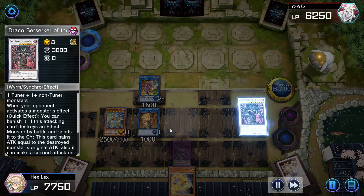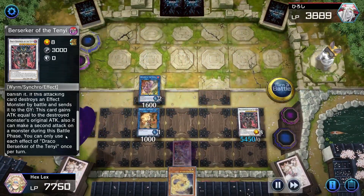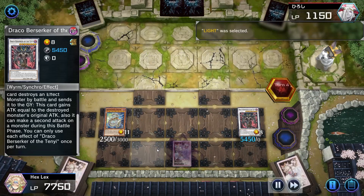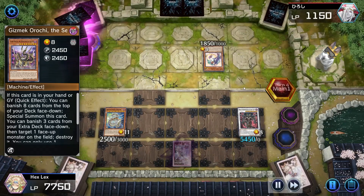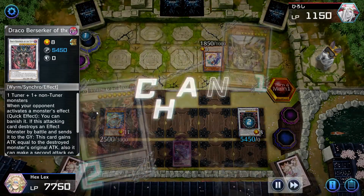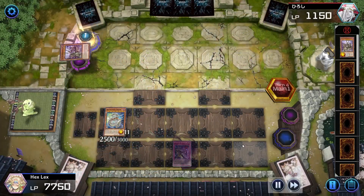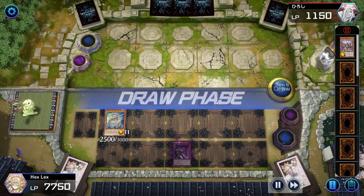I realized I couldn't attack directly after battling with Draco Berserker — it says 'on a monster,' so it can't attack directly again. That was a slight misplay on my part, though I also wouldn't have gotten the effects of any other level 8 I would have summoned anyway. But now we also get to use Draco Berserker's other effect to banish our opponent's Gizmek effect, so they're not going to be able to get their Gizmek back. Our opponent uses Fairy Tale Luna again, which is very annoying.